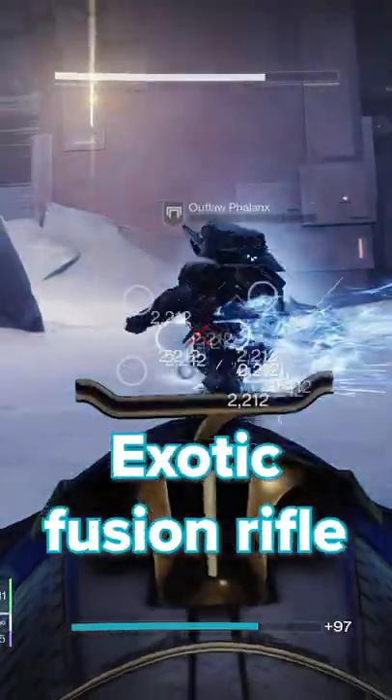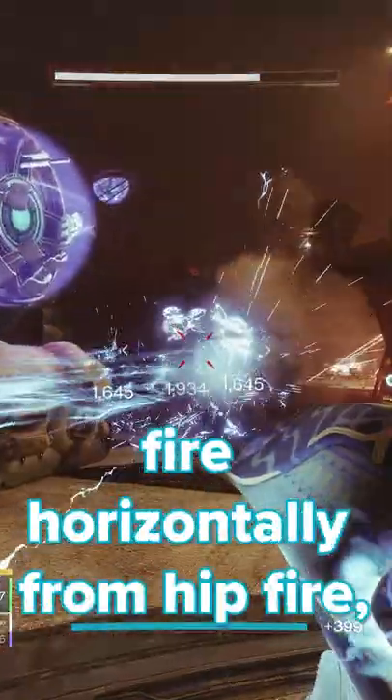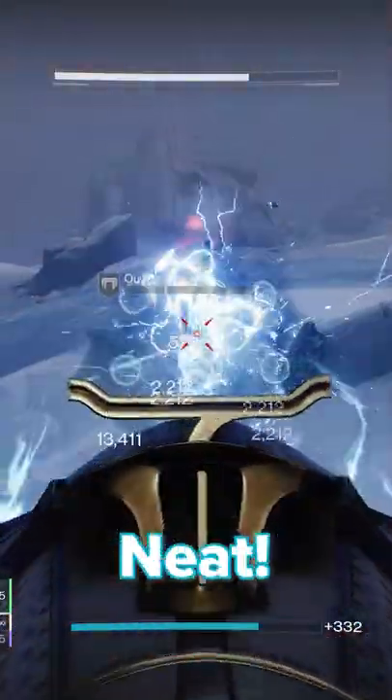Delicate Tomb is the new seasonal exotic fusion rifle for Season of the Plunder. It has a mouth like a whale shark because the fusion bolts fire horizontally from hipfire, but fires normally when ADS'd.